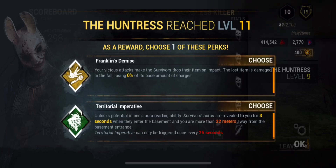As a reward, choose one of these perks. Let's see: Franklin's Demise — your attacks make the survivors drop their item on impact, the item is damaged in the fall and loses charges. Territorial Imperative — unlocks potential in one's aura reading ability, survivors' auras are revealed to you for three seconds when they enter the basement and you are more than 32 meters away. No no, yeah — we're going to go with Franklin's Demise. Yeah, we're going with that one.